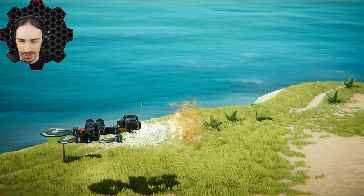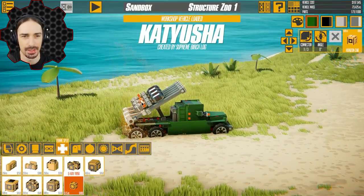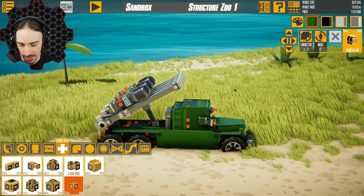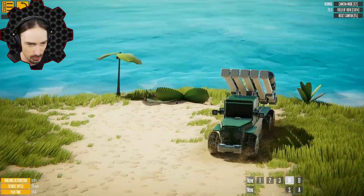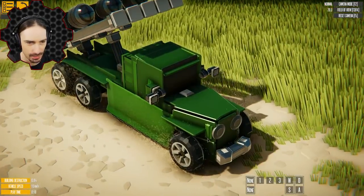That was a fun one. Let's see what we got coming up next. This is the Katiusha by Supreme Birchlog. It looks like this is a replica of a more realistic creation that launches missiles here. This is a really well-designed truck, considering the scale of the pieces that we're using.